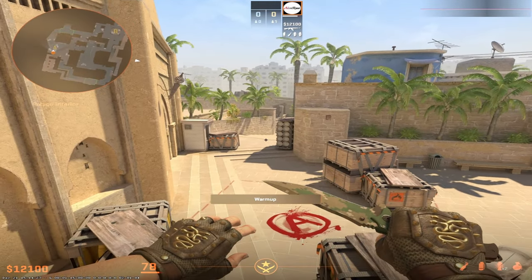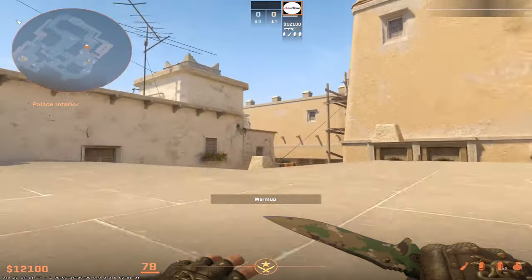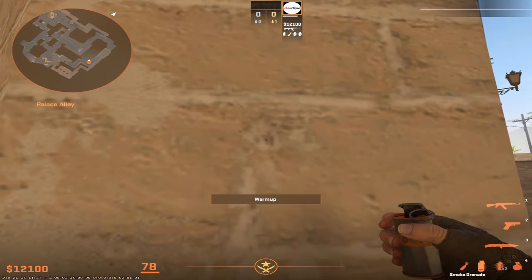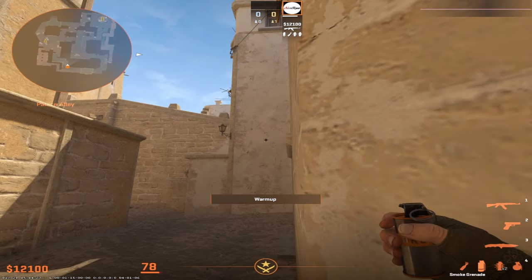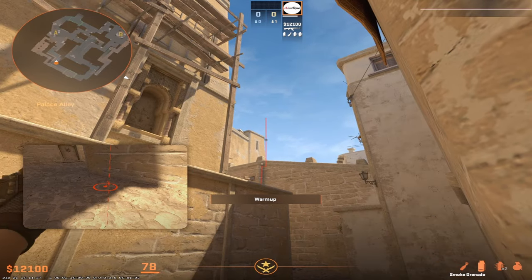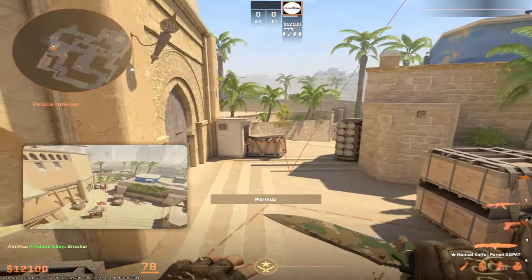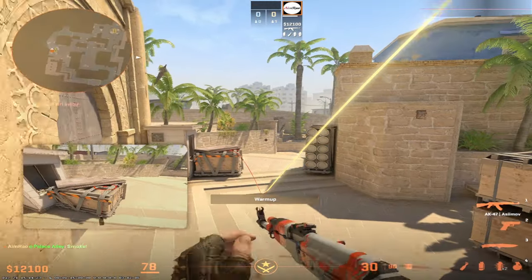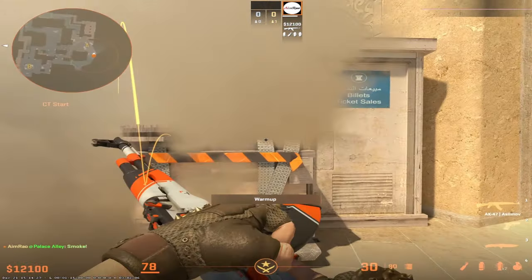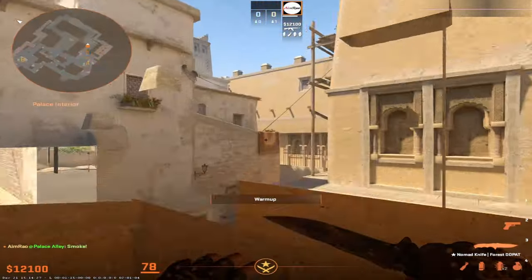First we'll be covering A site, where we'll be smoking CT, jungle, and stairs. For the CT smoke, you aim at the middle of this plank and just do a jump throw. This smoke will land on the ticket box, giving CT no chance to get onto the ticket box and punish you.